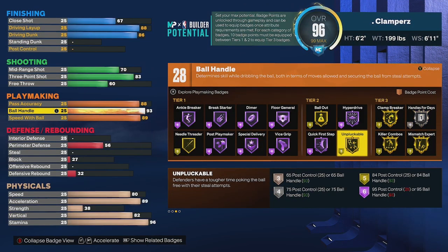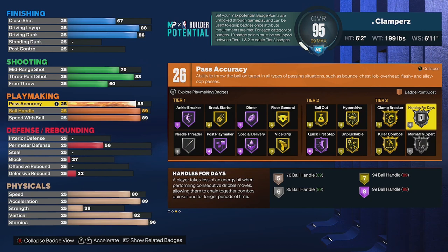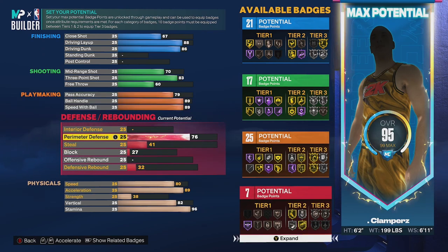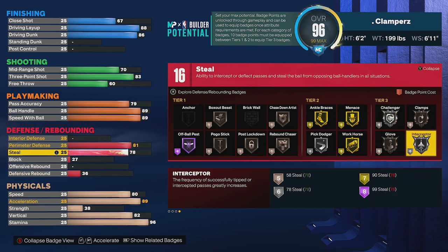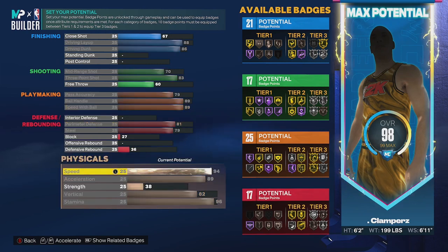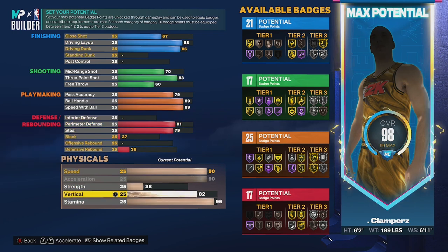For ball control we'll drop it a little but still get gold handles for days. We could go down to 89 but I don't think that's viable for iso since you won't have gold handles for days. We'll drop pass accuracy a little and use those points to bring ball control back up. For defense, perimeter defense needs to be at least 79 for silver challenger. We're going up to 81 for the extra badge point for steel, 78 for interceptor silver, and up one more for the extra badge point. Now you have 17 defensive badges, all silver perimeter badges, even some gold.